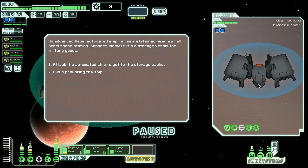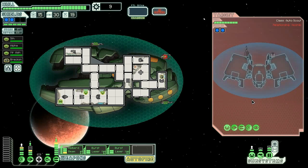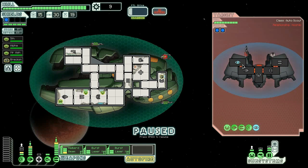We are death, destroyer of ships. Attack the automated ship — he has a cloak, so I'm gonna pause. He's got two shields; if he only had one or zero shields I could have halberd beamed him. I'm gonna turn off this shield — the smart way to go because my dodge means a lot more than anything else.